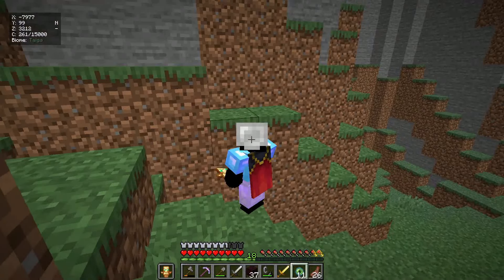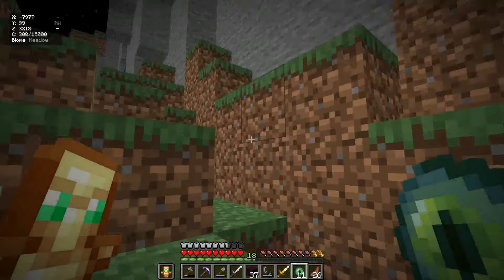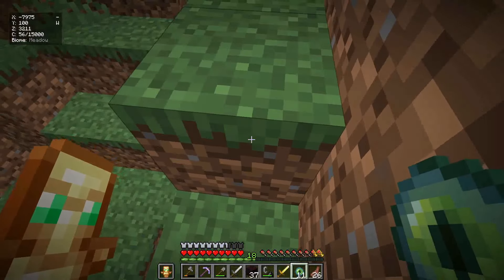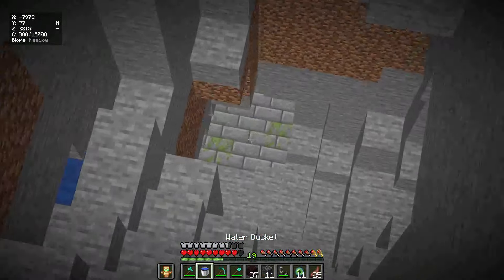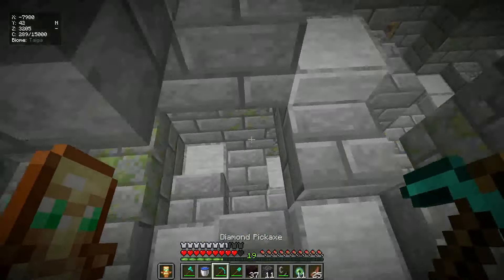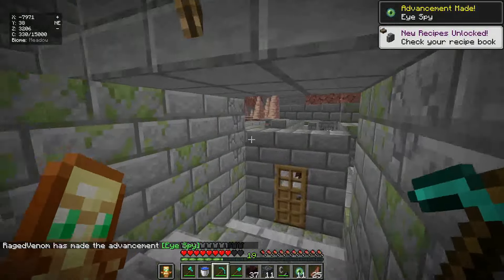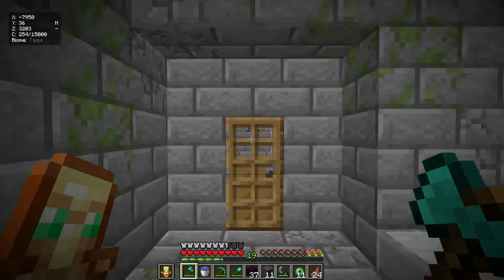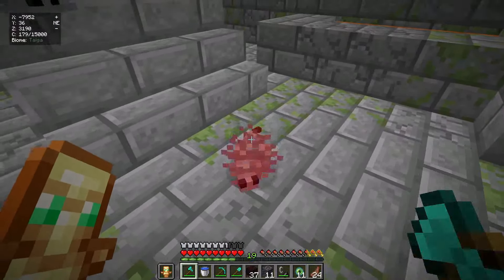We found it - we found the stronghold. Here we are inside the stronghold. We just have to find the portal room. This stronghold is really weird. And there it is - I see the silverfish spawner. Here we are inside the portal room. Let me see... we have perfectly enough eyes of ender to fill the portal up.